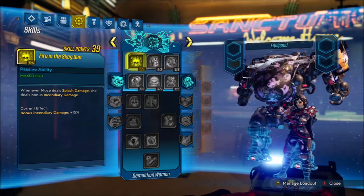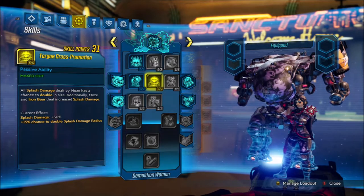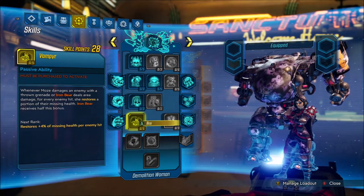Fire in the skag den — you know, we gotta have it. Means of destruction toward cross-promotion. Huffa Tate does not do splash damage — that's okay. We want the capstone and we want pull the holy pin. Why do we want pull the holy pin? I know I picked this tree for a reason.